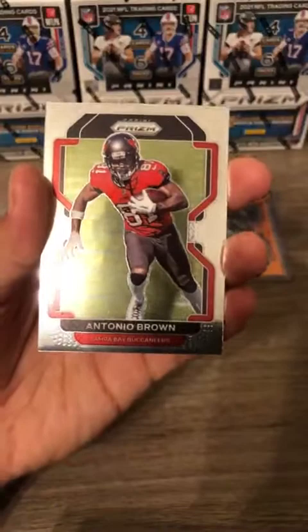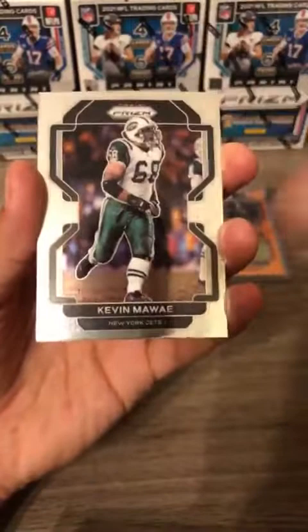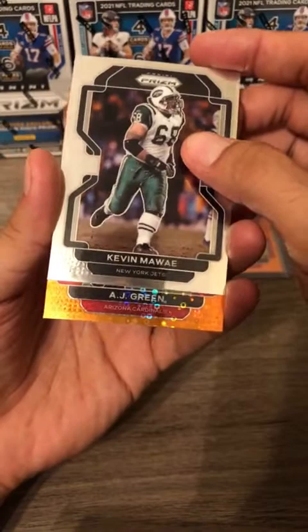We got Tyreek Hill and Tony Brown — no longer on the Bucs but that will be going to the Bucs. Kevin for the Jets and our orange disco is going to be AJ Green orange disco for the Arizona Cardinals.